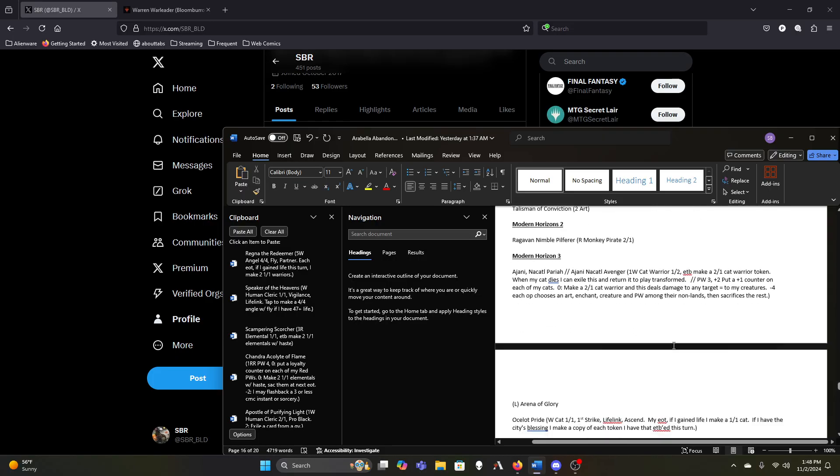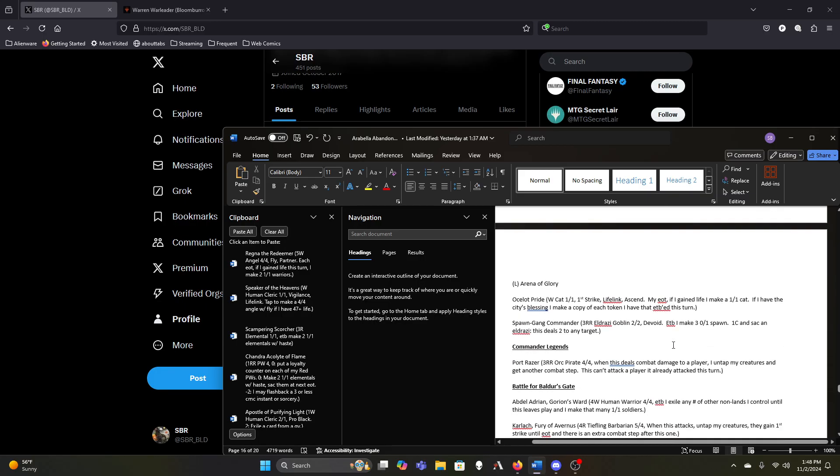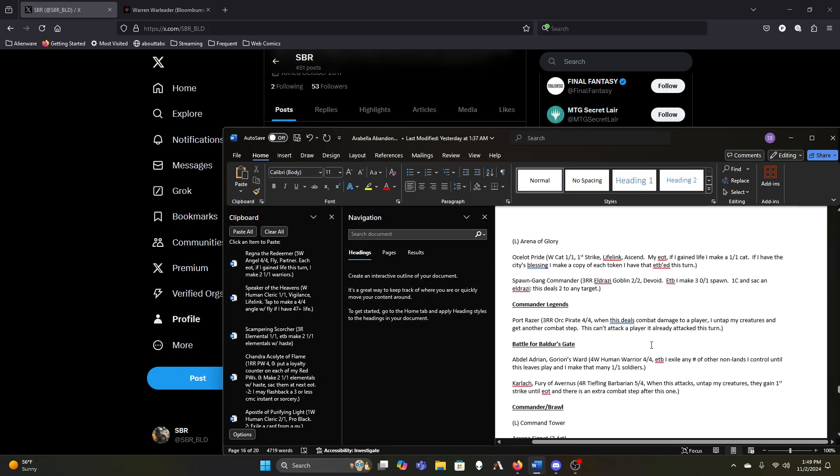First Gift, Talisman of Conviction, Ragavan, Johnny. Ocelot Pride stays. Spawn Gang Commander — I can see cutting Ocelot Pride. It doesn't make the tokens until end of turn, so there will be a lot of times it doesn't count towards Arabella past itself being in play at the start of combat. But it's a one-mana thing that can double my token production pretty easily, so I have trouble cutting it.